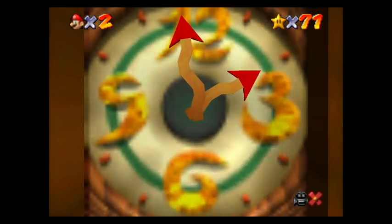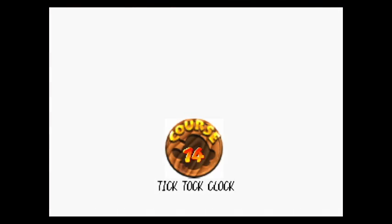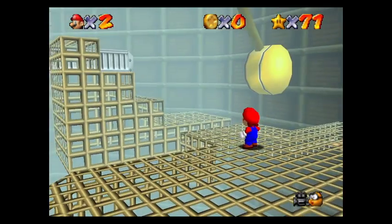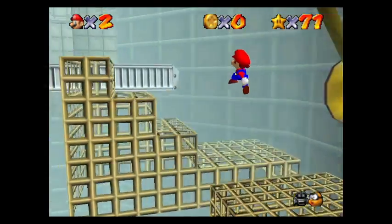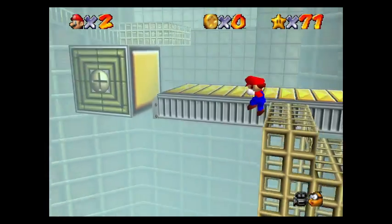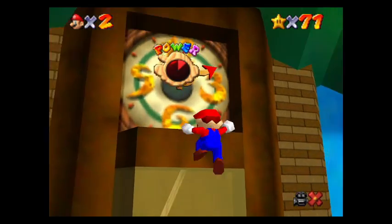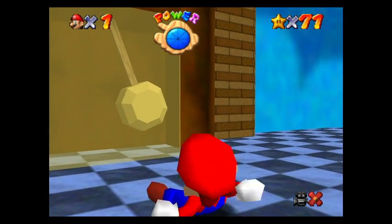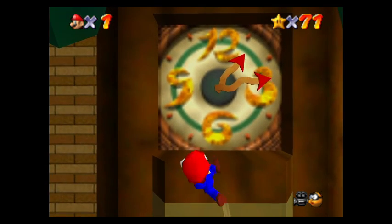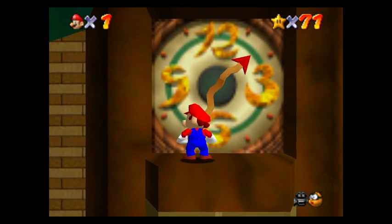I'm just gonna shut up — I don't know what word I was trying to say there. New plan: we're gonna jump in, and there's a different star I'm gonna get, since for some reason I can't figure out how to jump up on things.